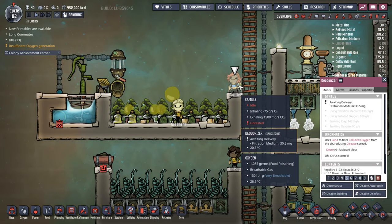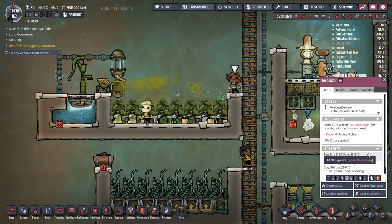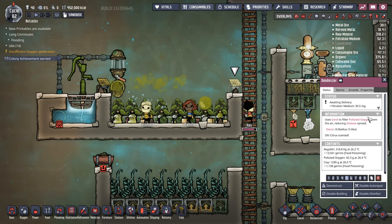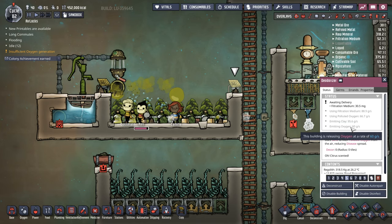These deodorizers — we are consuming our filtration medium. The filtration medium is either sand or regolith; those are the two filtration mediums available in the game. They're going to consume the polluted oxygen at around 66 grams per second, and give you back 60 grams of that polluted oxygen as clean oxygen again, and also convert some of that filtration medium into clay. Clay is one of those items we use later in the game to make ceramic pipes. So it's not a bad trade overall.